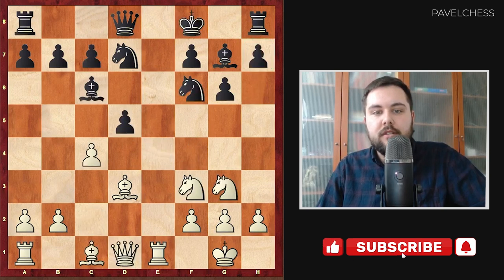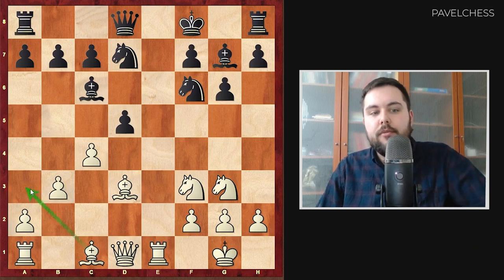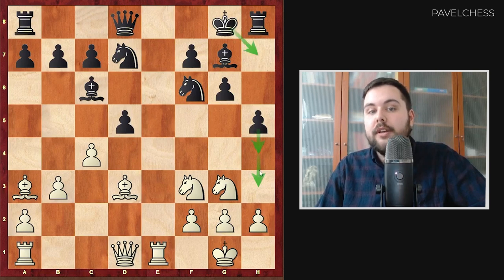Returning to this position, white can play b3, an interesting move with the idea of checking from a3. I think the best move for black is Kg8, then Ba3, and right here black has the interesting move h5. Maybe somewhere we play h4, h3, or go with the king to h7, but we need to be careful about an Ng5 check. This position is really complicated — the king is not as safe as after castling, but with h5 we are doing something for the rook. The position is complicated and playable for both sides.